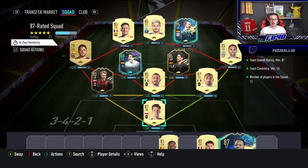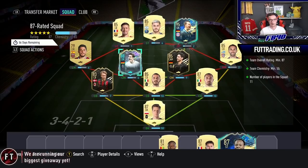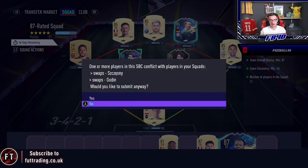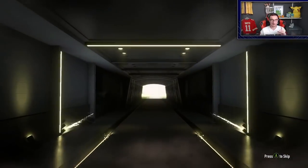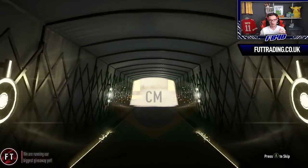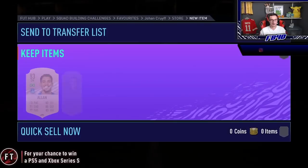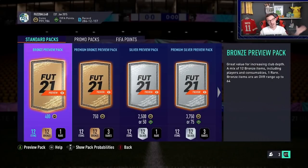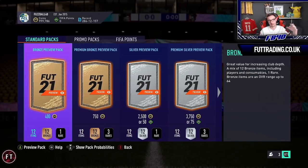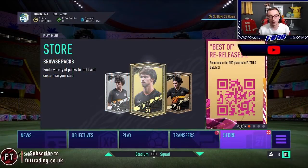The 87-rated Cruyff squad is done — Noia went into it. We had to buy Noia and Szczesny for chemistry reasons but we'll make the coins back by selling stuff from the club. That gives us a small rare gold players pack. From it we get Palinha, Adam, Gossens, and Kempembe — decent mid-tier fodder. I'm now going to list everything that needs to be sold — silvers and consumables accumulated over the last two or three days.